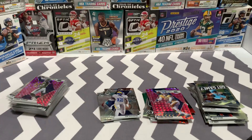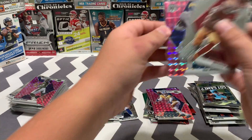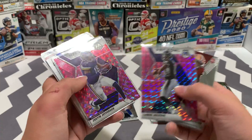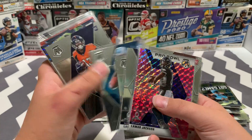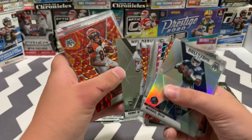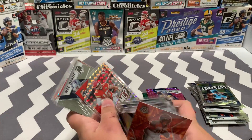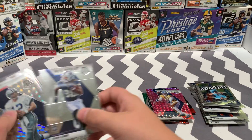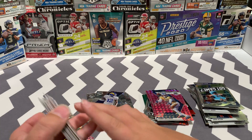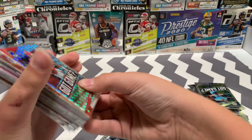I think we did pretty good overall — let me do a quick recap. We have the Aiyuk, Van Jefferson, Lamar, Justin Jefferson, Lamar, flea flicker silver, Jonathan Taylor, Michael Irvin, T. Higgins probably orange reactive, silver Got Game Mahomes, CD Lamb, Roger Staubach, Mahomes — probably worth something. That should do it for today's video — hit the like and subscribe button, turn on post notifications, and we'll see you guys next time, bye!